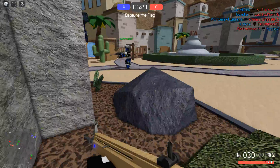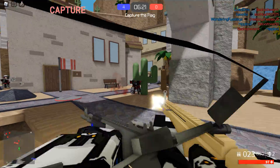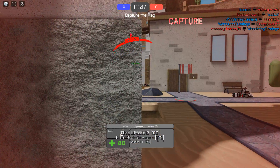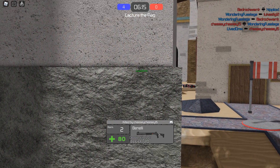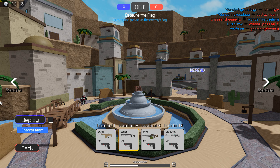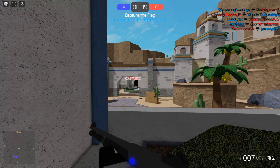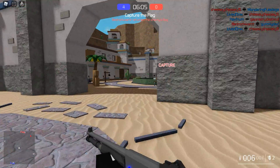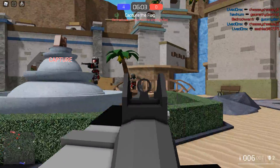Let's go to this building and get this flag. I got killed — let me change weapons. I want to switch to the Benelli and the M9. The Benelli is a laser shotgun — shoots lasers. Gotta be careful here.